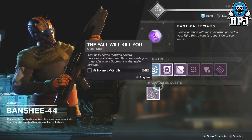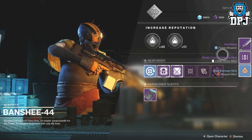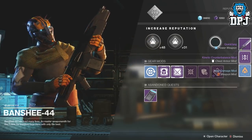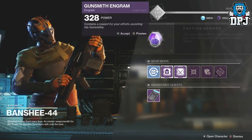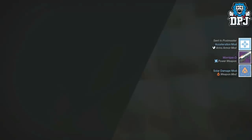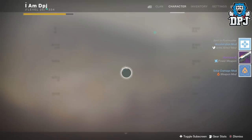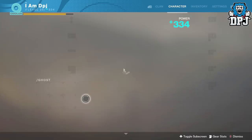Abandoned quest - forget that. A nice kinetic counterbalance mod. I need a masterworks version - I'd be so happy. I just don't get anything. What did we actually get there? We got a Ghost Shell.